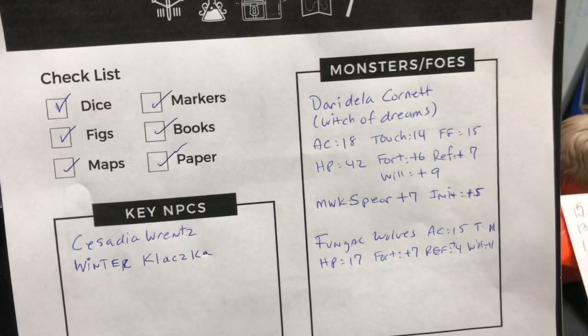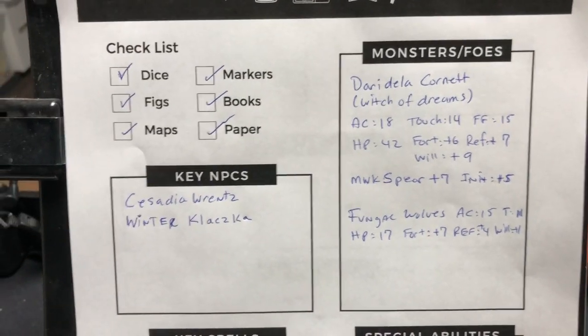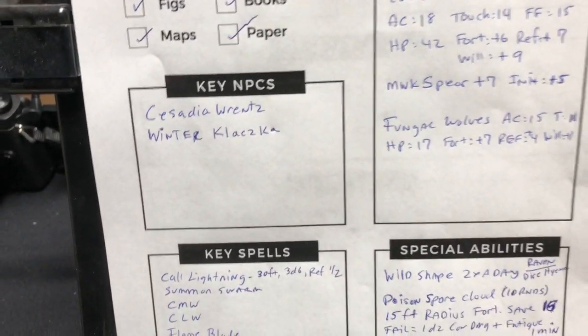In my monsters and foes section, I know I'm going to have just a few combats for a two to three hour session. One of them is Deridella Cornette — she is a witch, known as the witch of dreams. I put all her stats there, and for melee she's got a masterwork spear plus seven, which is cool. They're also going to be facing some fungal wolves, which are fairly disturbing and can be deadly. There are two of them they're going to face. These key spells and special abilities are based on the foes I have for that session.